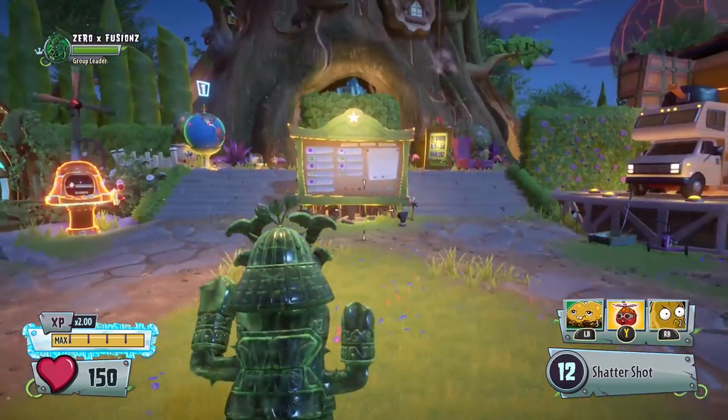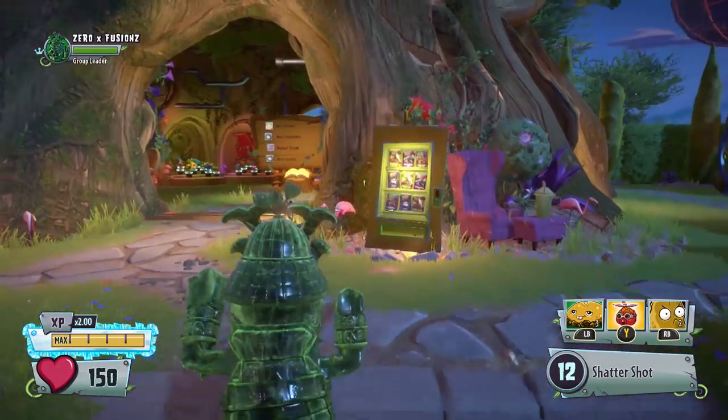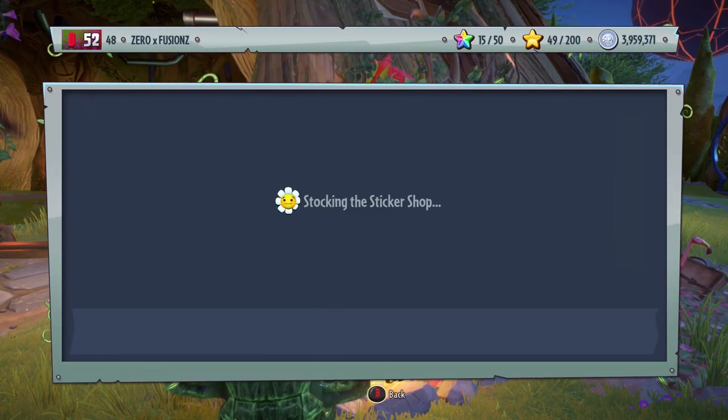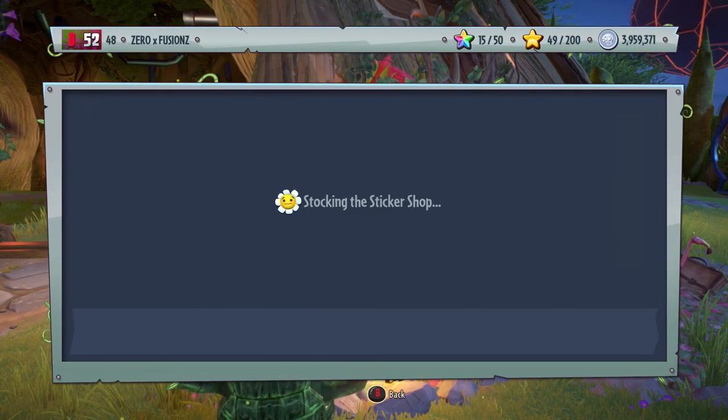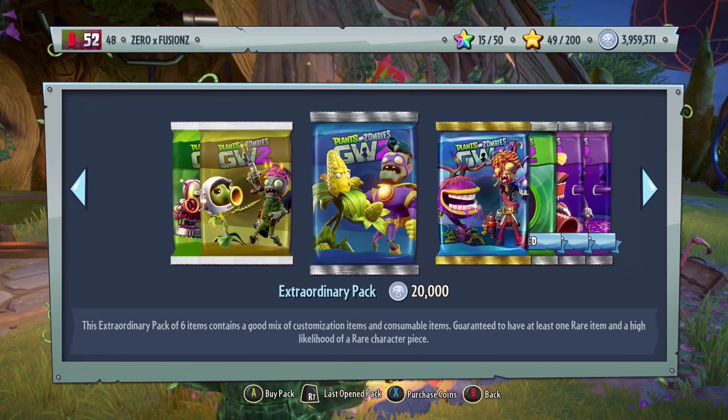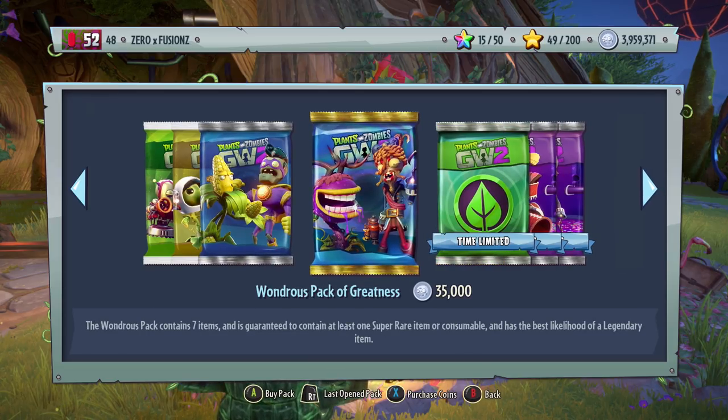So initially you're thinking, alright, this is really good — that means I can get all the customizations and everything without needing to spend 40,000 on the Zombopolis Packs or 50,000 on the Frontline Fighters Packs. In one sense, yes, that means you can get your Zombopolis and Frontline Fighters customizations from opening Extraordinary Packs, which give you six items.